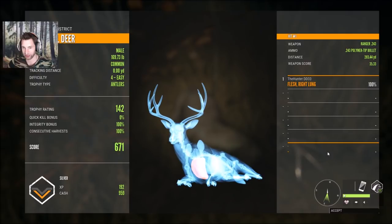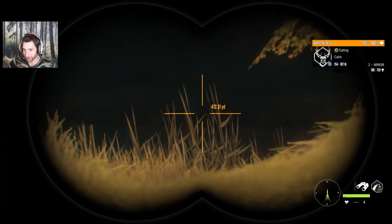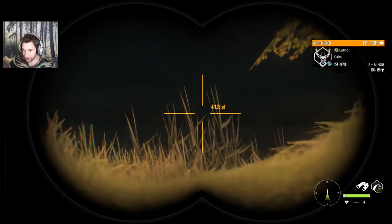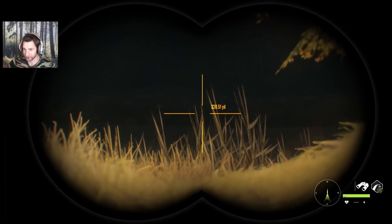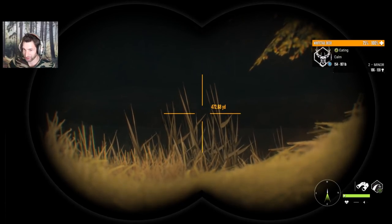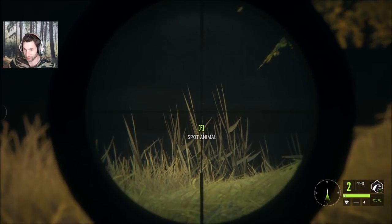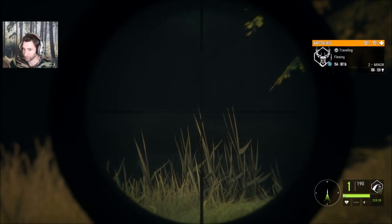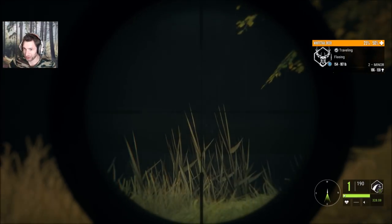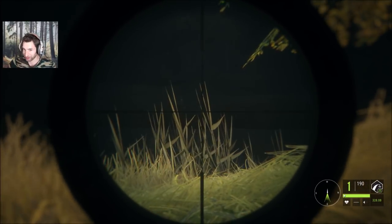Definitely a gold potential buck — 671 total score, 959 cash. We just found him right out here. He's 300 exactly, perfectly broadside. We're going to use the 270, zeroed for 320, and put it right on the center of the lung. He's hit hard, percentage is going down. Wasn't quite a perfect shot — we probably should have aimed just a touch higher, but still a solid hit and he should go down right over there.